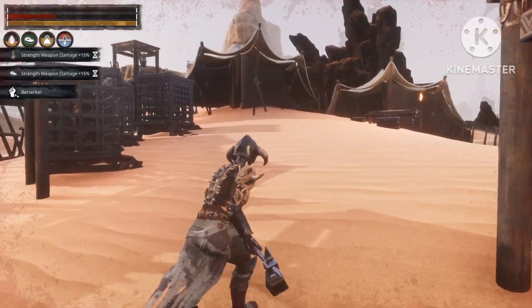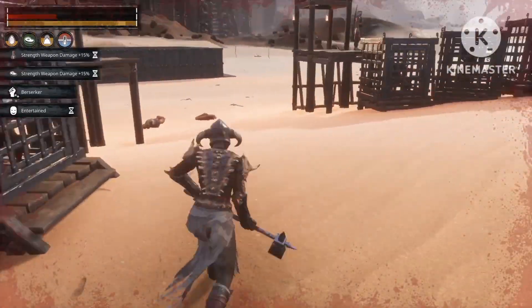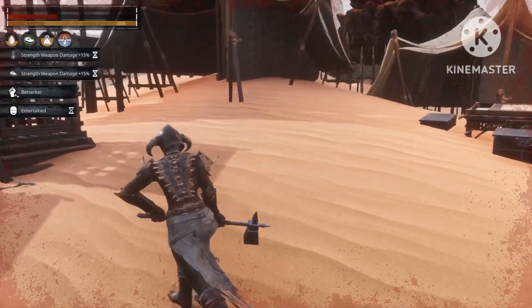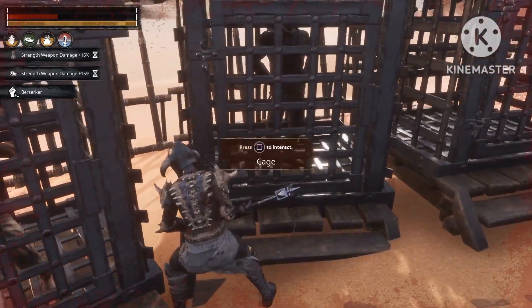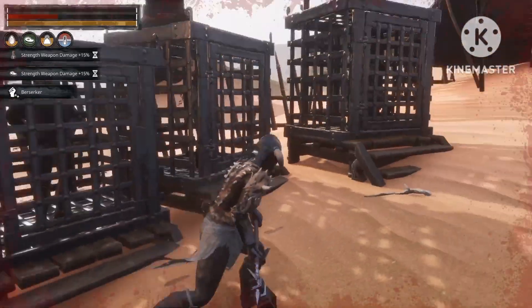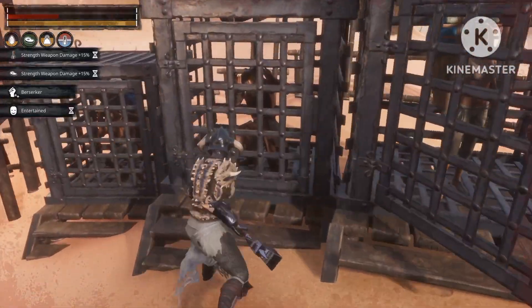There are seven cages with thralls you can get, but it's good to remember there's also a loot chest in the middle of the camp. I'm gonna open up all seven cages, and then I'll spawn in another key to open the loot box as well so you guys can see what's inside there.